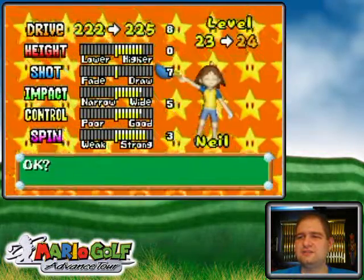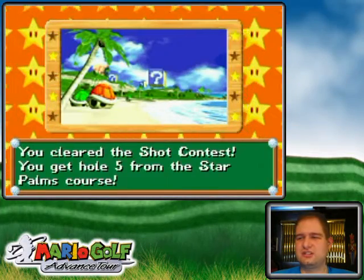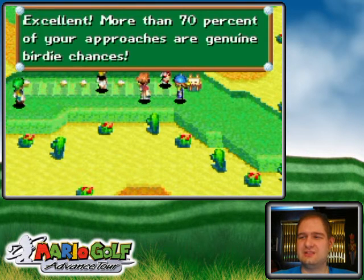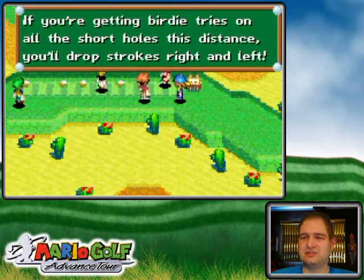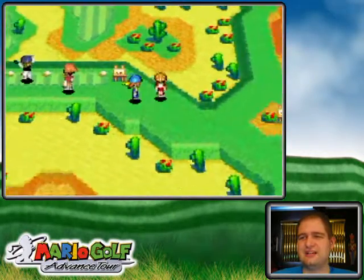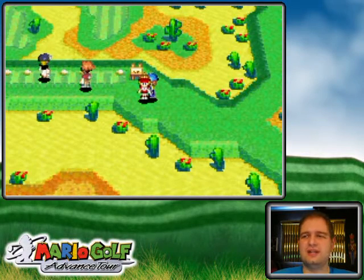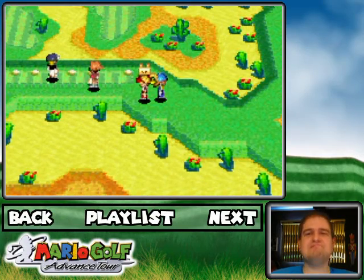Drive distance — there we go. Another star hole has been unlocked. More than 70% of your approaches are genuine birdie chances — forgetting birdie tries at all the short holes at this distance, still dropping strokes right and left. No kidding — you see how I was shooting on other courses. Anyway, I think I'm gonna end off the part here. I hope you enjoyed, and I will see you in the next part when I continue my practice ground side quest fun.